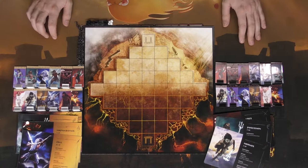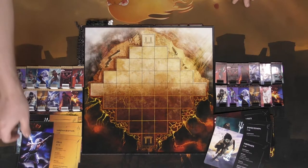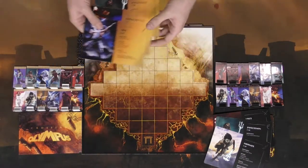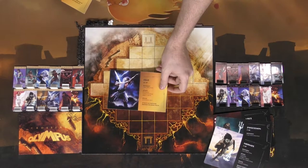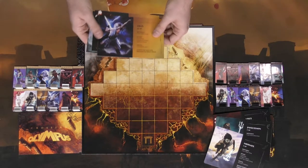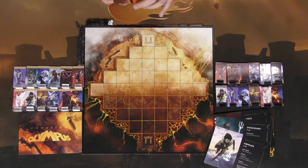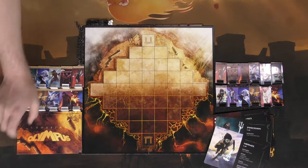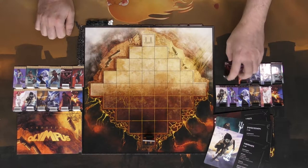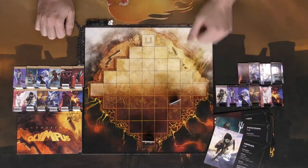Now we're going to choose a player — I'll choose the light side. On your turn, you get three different types of actions: you can summon a character and place it on the corresponding gate, move a character, or attack with a character. There are special rules as well. If you already have a character on a gate and wish to put another character out, when you do that, you can move that character according to its movement card.